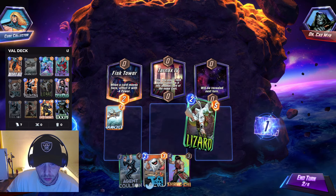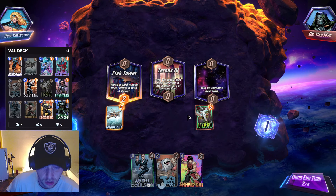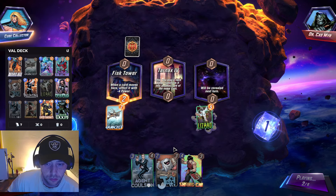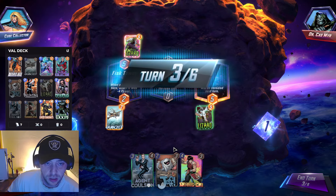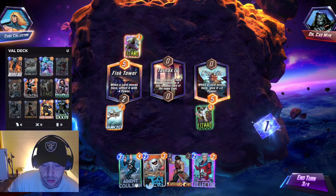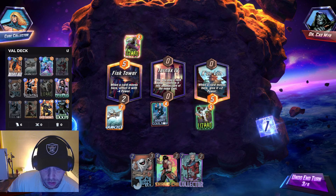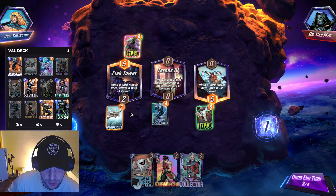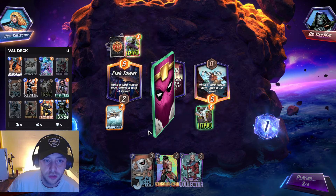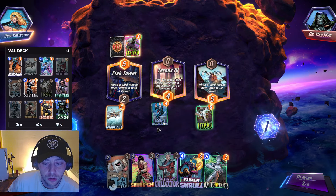Oh no — instead of playing those cards we should have just played Dr. Doom, but I was thinking there's a five-five everywhere. Okay, Quinjet's good — happy with Quinjet, Colson out as well. We're gonna leave Lizard to float, we'll throw Colson in the middle. We have four so we can go Jeff and Collector — truck Collector here, Jeff here, depending on what we get off Agent Colson.